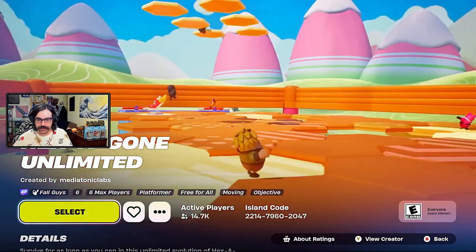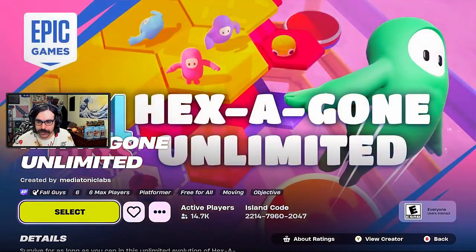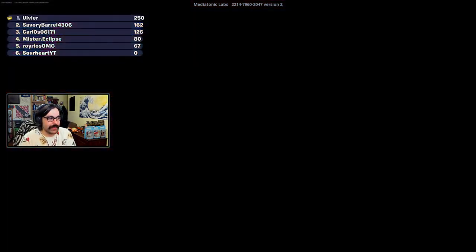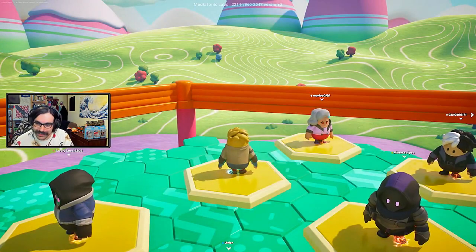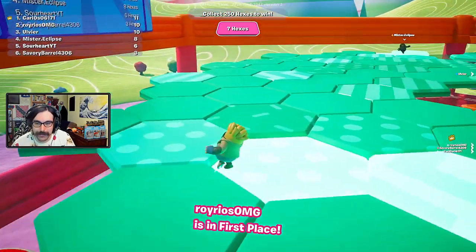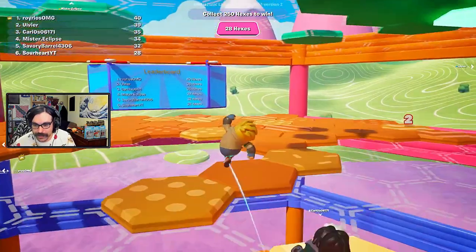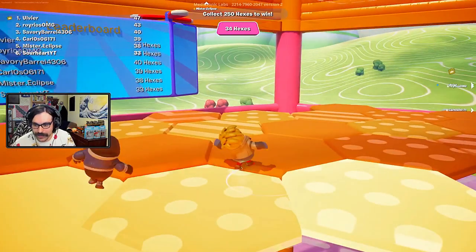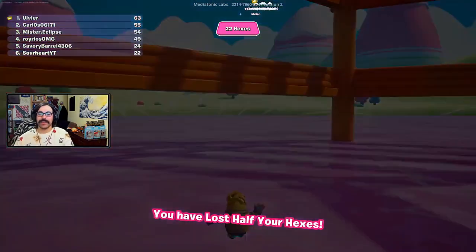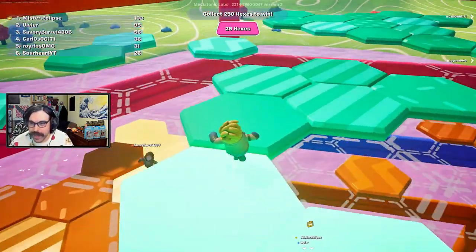First we're gonna check Hexagon Unlimited — this is actually by Mediatonic Lab, the official developers of Fall Guys. Survive as long as possible in the unlimited hexagon evolution, which seems like one of the final round games from the actual Fall Guys game. This is my first time ever playing Fall Guys. You've got to jump and get ahead of people — it's about capturing hexes.